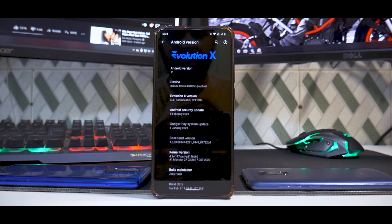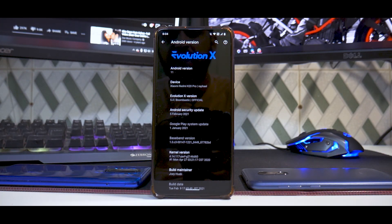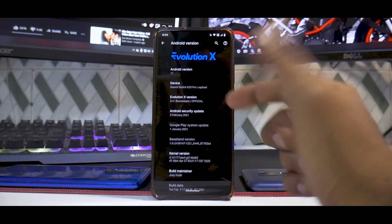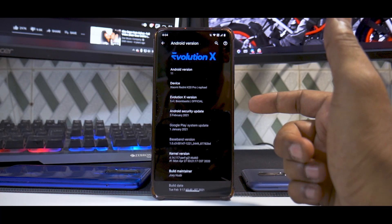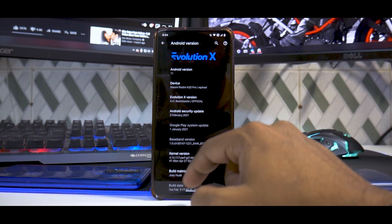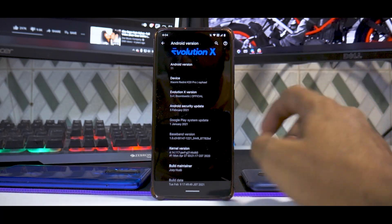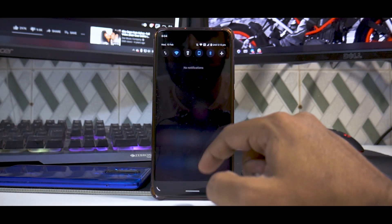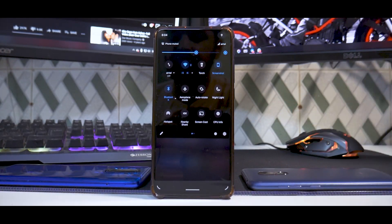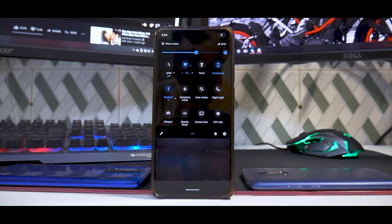In classic Smartphone Tutorials style, let's start with the system information. The Android version is Android 11, Evolution X version is 5.4 Bombastic, with the latest security patch of 5th February — really awesome. Big kudos to the maintainer Joey Huab for maintaining this ROM for this device. Evolution X is as always very light on its feet, very quick, working amazingly well, giving good battery life, good charging speeds, and a whole lot more.